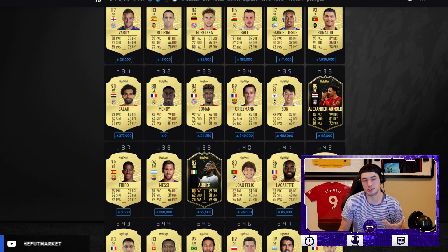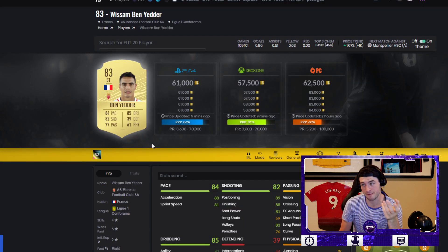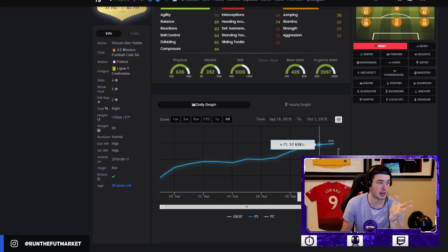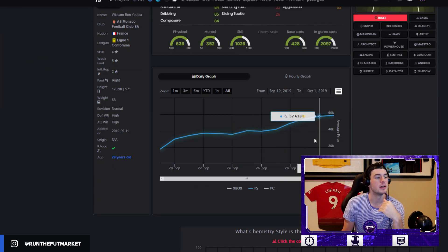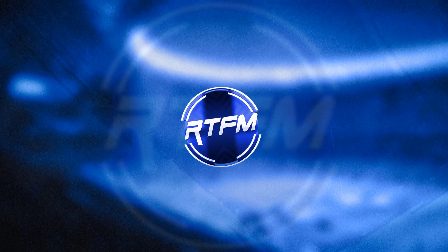Bale is another one — Bale's probably going to go up 20 to 25k. Lacazette's a really good one. Varane is going to hit like 300k in my opinion this weekend or next weekend so he'll keep going up. Anybody who's out of packs is not a bad look. Hernandez and Ben Yedder are both out of packs right now — that makes for a huge investing opportunity. Two guys out of packs just chilling at the price they've been at for the last few days.